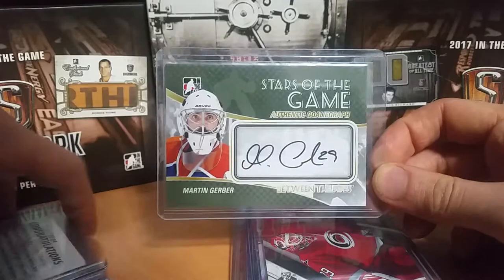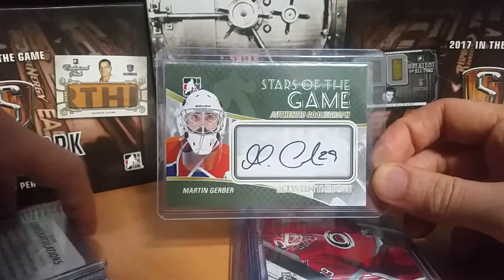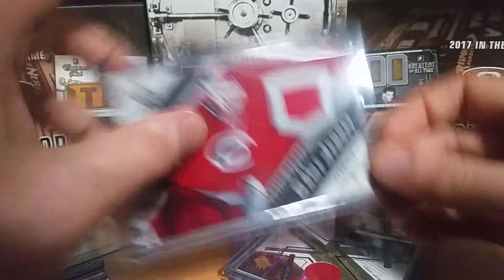Next is Martin Gerber — this is one of my older ones, but I only have three cards for it. I have the Stars of the Game, a UD Game Jersey from All Final Six, and the SPX Jersey numbered 7 of 25.